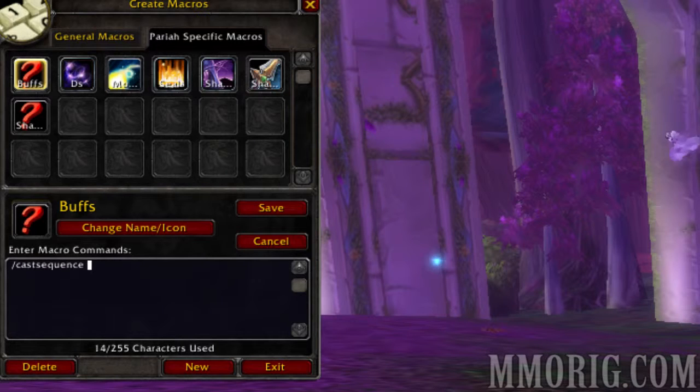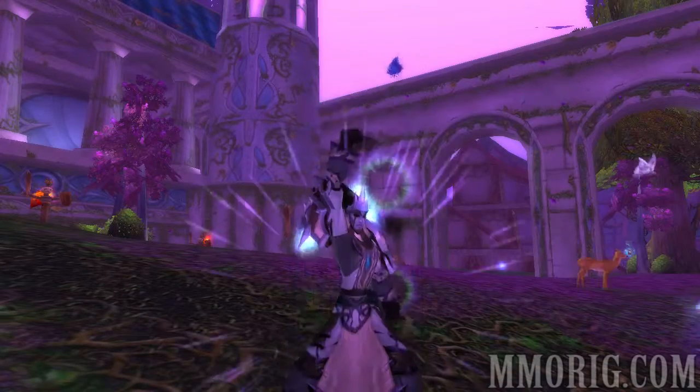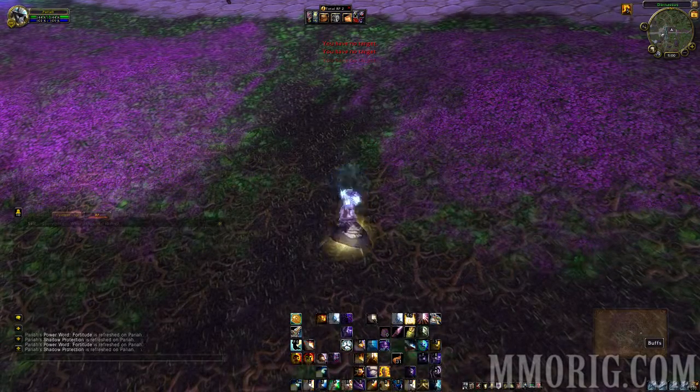So I talked to some of our players and they cooked up a macro for me that makes it a lot easier and a lot less painstaking. This macro is a simple cast sequence that, simply put, applies Power Word Fortitude and Shadow Protection in one button. That's right — no more clicking two buttons. It saves space on your action bar and it makes it a little bit easier.